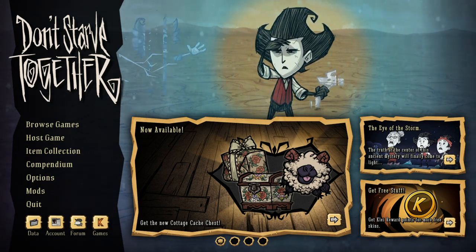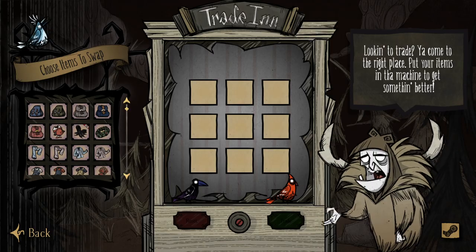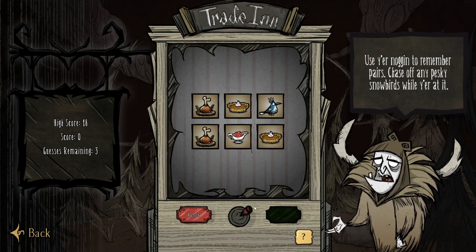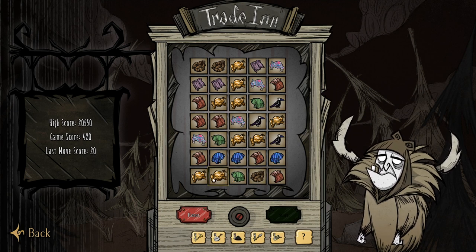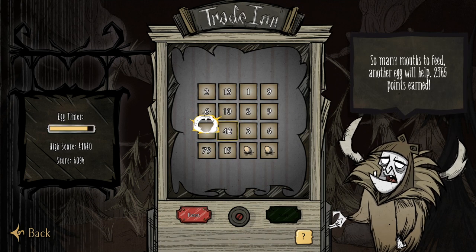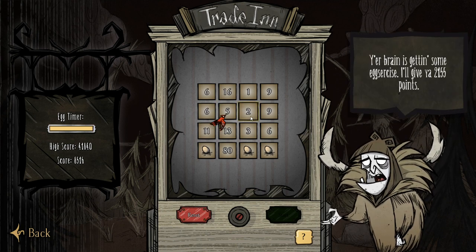For those of you who are looking at me like what is this guy on about - there are three hidden mini games in the trade-in of Don't Starve Together. You can access these by clicking on the different birds and there's currently a memory game, a candy crush style game and an egg game. The first two involve either a lot of chance or an immeasurable amount of time to get a high score, but the egg game is different. It manages to hit that sweet spot between logic, skill and chance to make a game that's not only incredibly addictive but also very satisfying.